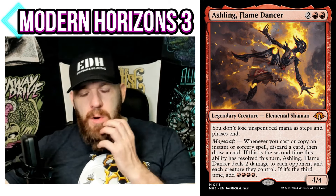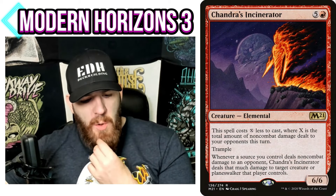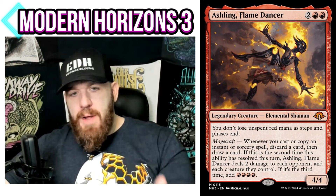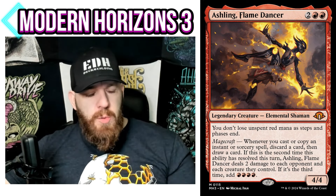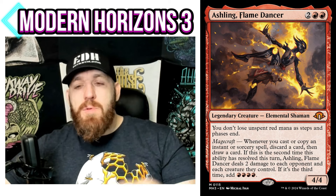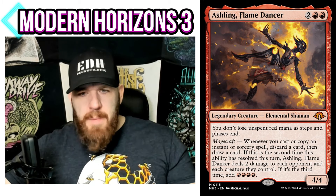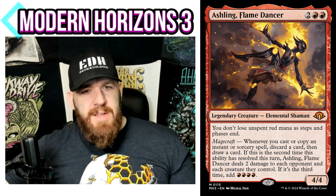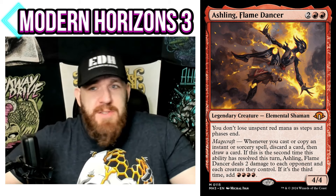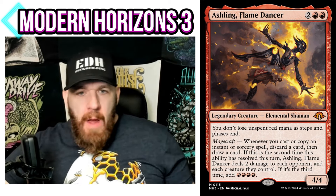Two damage to each opponent and each creature they control is pretty good. The non-combat damage scenario works well here. If you throw a Chandra's Incinerator in — it's easy to cast, just one red mana after the second trigger. Each time you get that trigger, you deal two damage to each opponent's creatures, which triggers Chandra's Incinerator for two more damage, killing up to four-toughness creatures. The third trigger gives you mana, but honestly I'm way more building around the discard and the damage. I really like this as a mono-red commander.